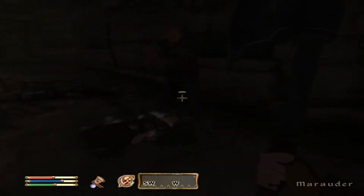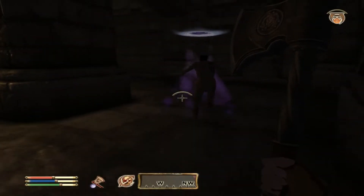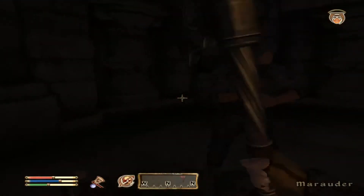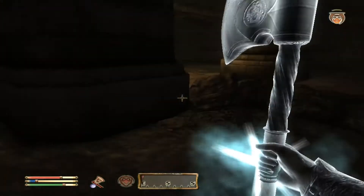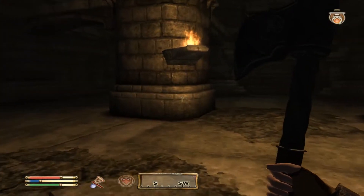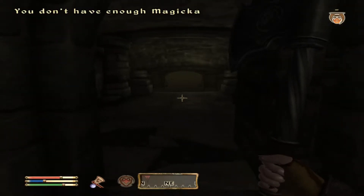My poor zombie. Let's do this. Why does this always happen to me? There you go. Oh, a repair hammer — that's useful. I need to start looking at people's weapons, because around a certain level they're going to start carrying decent stuff. I need to heal.